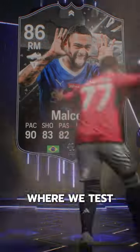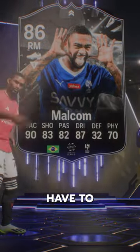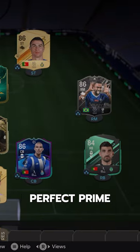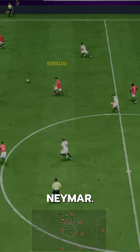Welcome to Baller or Bust, where we test FIFA cards so you don't have to. Showdown Malcolm — 64,000 coins — he's got that perfect prime elite top tier link to Neymar.